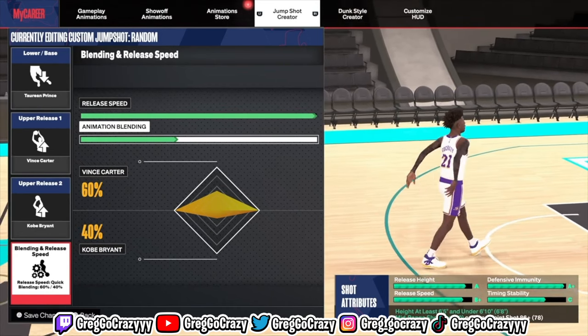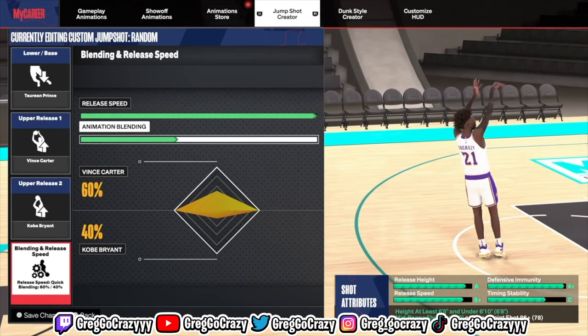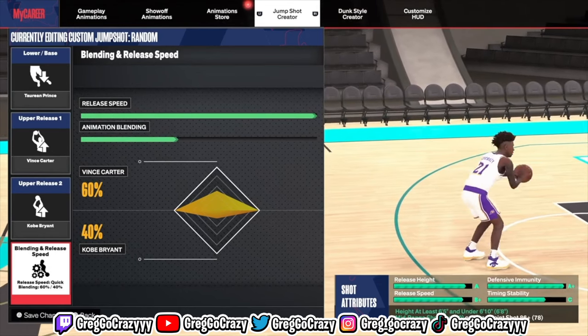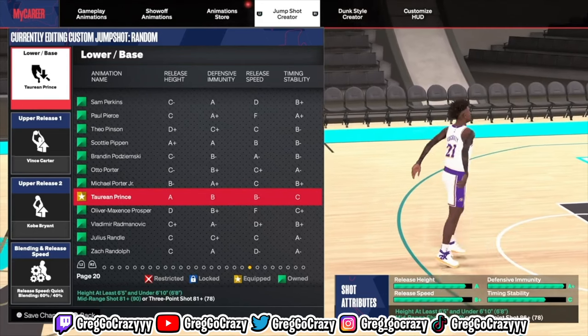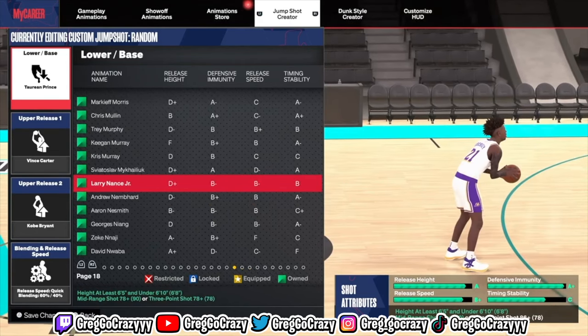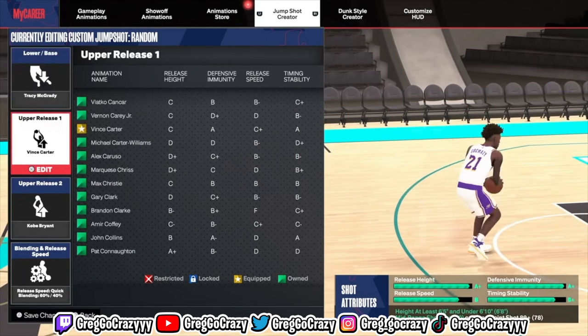It's fast enough where you can get the jump shot off — that's really all you need depending on where you play. Most people don't play competitive settings; you play casual. If you're playing casual, all you need is for the jump shot to be just a little quick so you can get it off. For that jump shot: the base is Tyreen Prince, upper release one is Vince Carter, upper release two is Kobe, and I blended that 60-40.